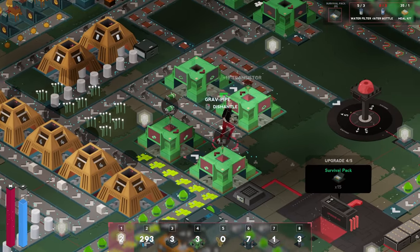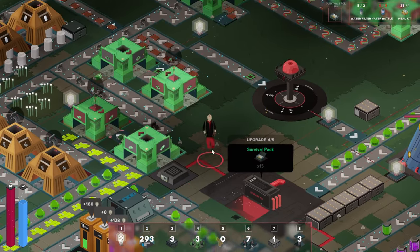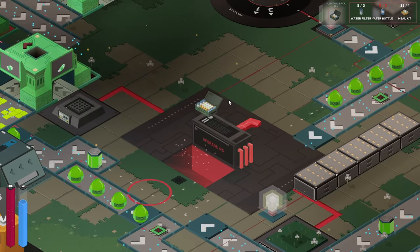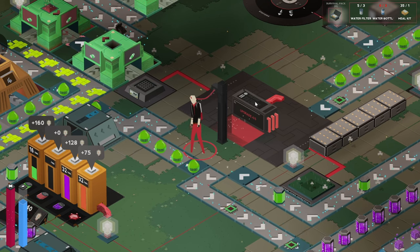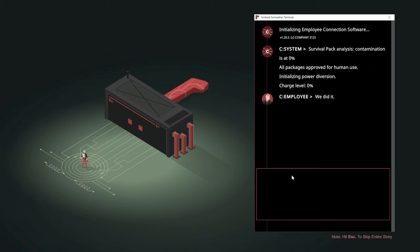We can disconnect this and put the gravity pipe down. I still don't know why they're called pipes — they're more like conveyor belts, to be honest. Let's drop it off over here. That is the final one. Complete mission! Is that it? Survival pack analysis: contamination is at 0%, all packages approved for human use. Initializing power diversion. We did it! Employee 3128 was the reason the mission was successful.